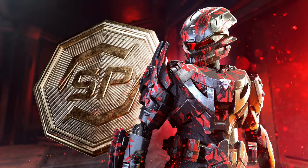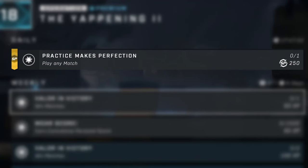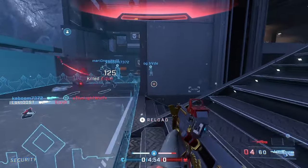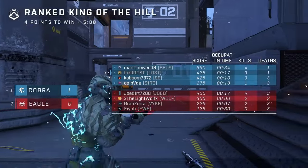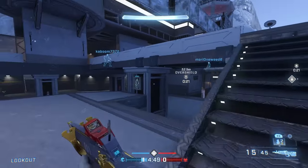There are three methods for getting Spartan Points. The first is the daily challenge — a challenge that appears every day, and completing it gives you 250 Spartan Points. The second method is through the ultimate reward system: by completing all the challenges and then doing the ultimate reward, you get 1,000 Spartan Points. It seems like from now on the ultimate reward is just going to be Spartan Points rather than an actual cosmetic, which at first glance seems like a downside.